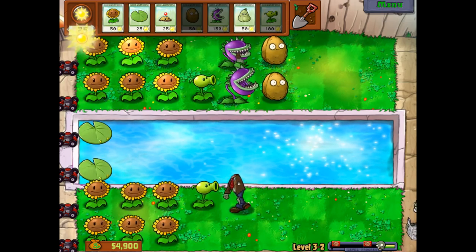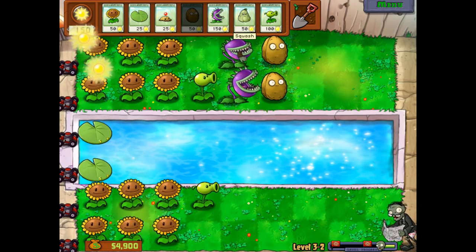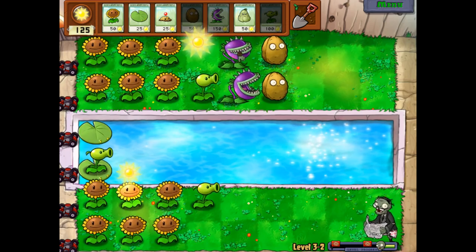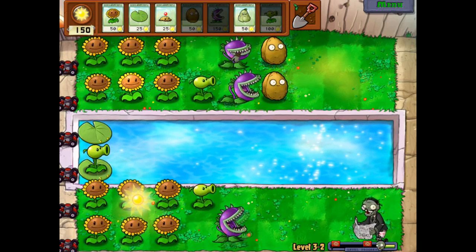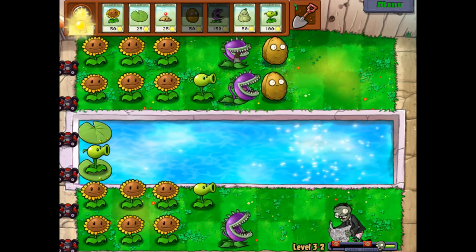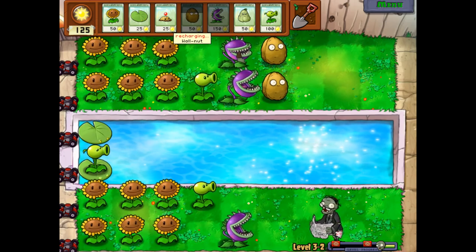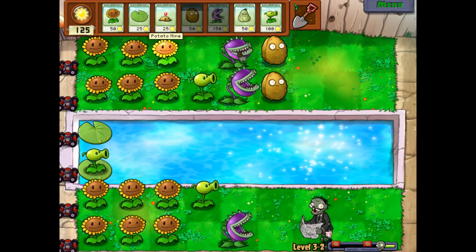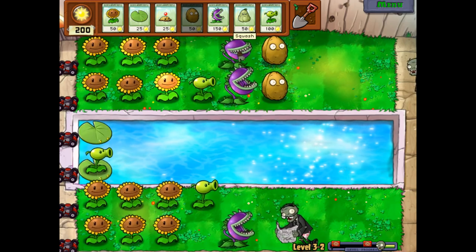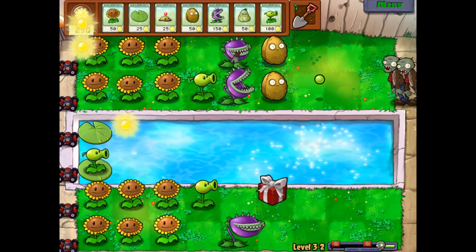Chomper restores so quickly — it's so useful. I'm a little low on sun. I gotta start getting ready because these zombies are gonna start popping up down in the water lane as well. I'm gonna prepare a chomper for that newspaper zombie — I think it's our best bet. A squash can be fantastic against him too. Once a squash is used once it goes away — that's its big drawback, which is also why it's cheap.